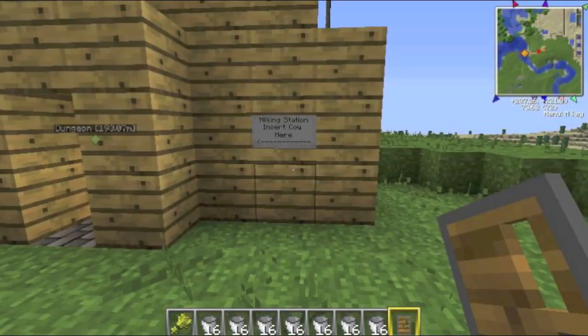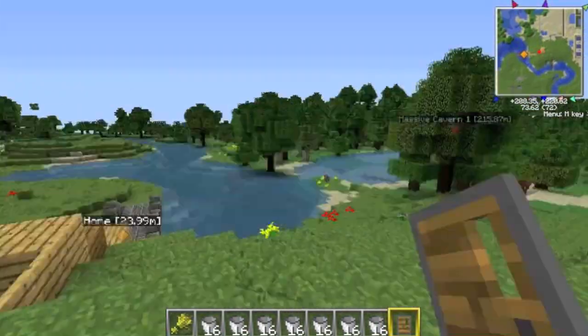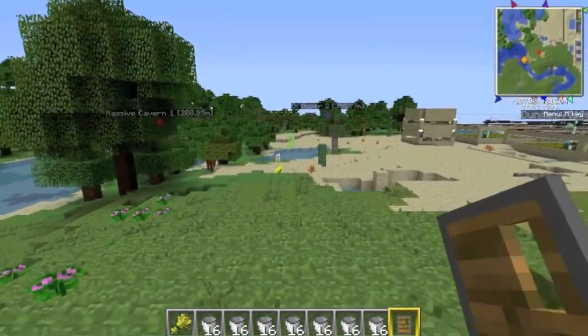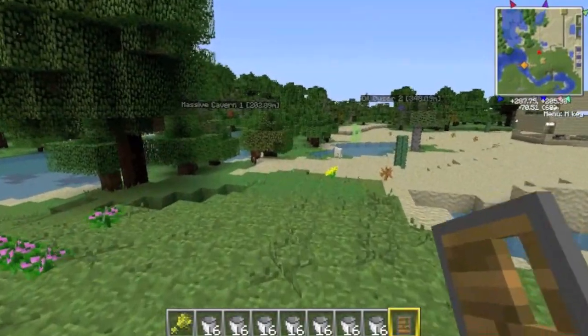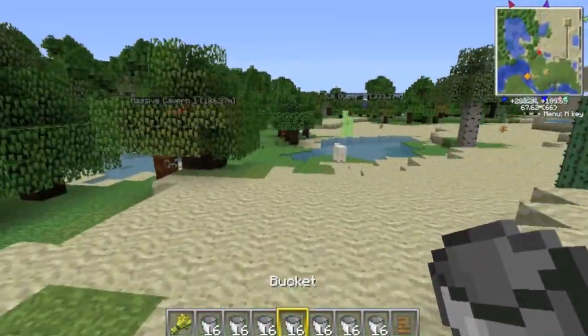Up here on the top of my base is the milking station — insert cow here. First, we need to find ourselves an unsuspecting cow. So there's a few over here. Let's go. Come here, cow.